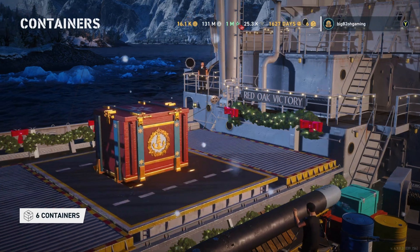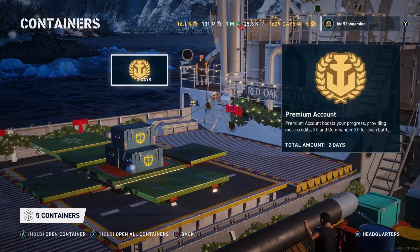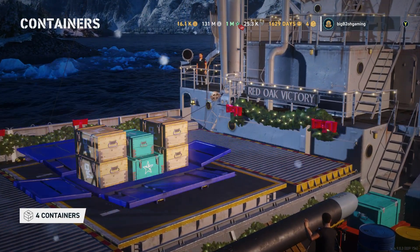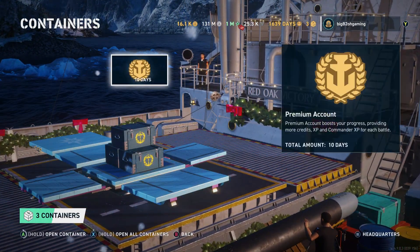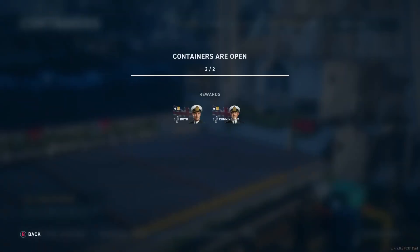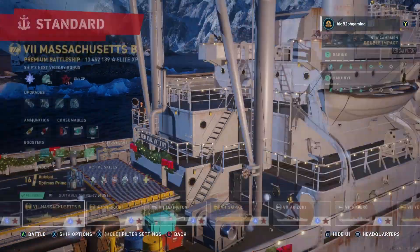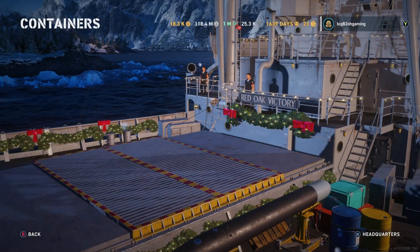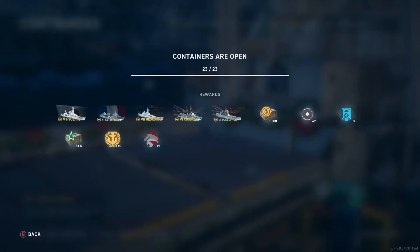My RNG in getting those two tier 7s and a tier 6 was likely due to the fact that I have most of the tier 5s and tier 6s already, so there really weren't many ships for me to get out of the pool. I'm actually happy I got the Algerie W instead of say the Georgia W since that ship is basically a copy pasta. I was very pleased with purchasing those crates since I basically profited in doubloon value just by getting those three ships.